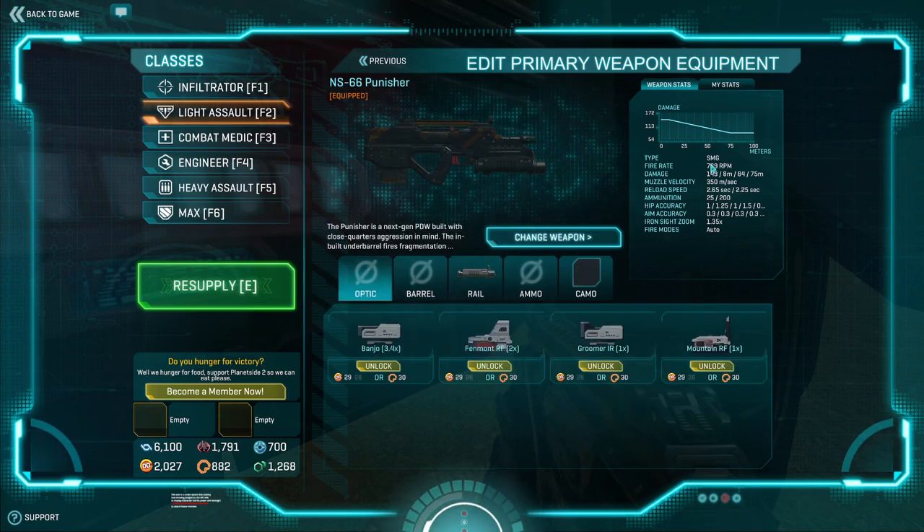The weapon itself is actually pretty competitive up close, but obviously as the range goes away, 84 damage minimum — this is a very close-quarters-oriented weapon. 769, 143, so almost an assault rifle-like damage profile. Not really indicative of other PDWs. Most PDWs obviously have 125 damage or 112, something like that, and very high rates of fire.